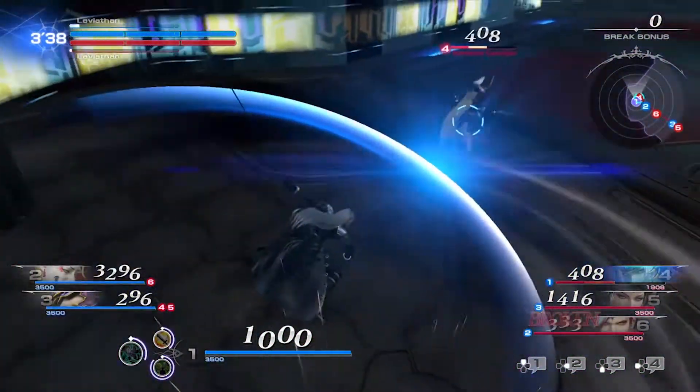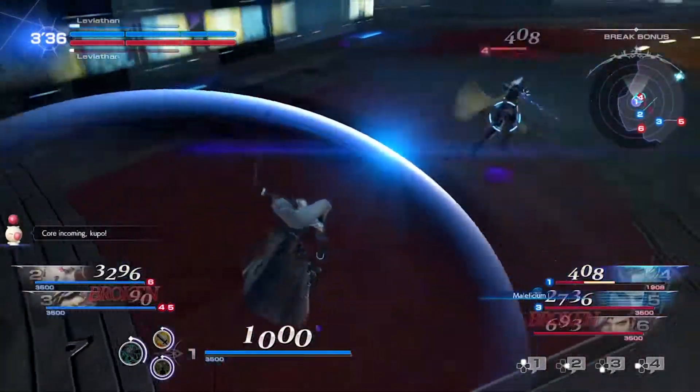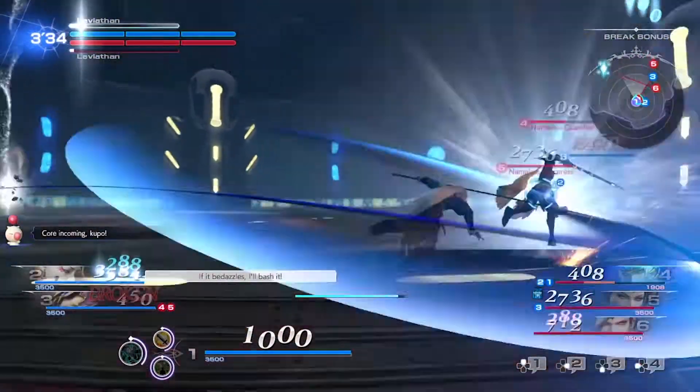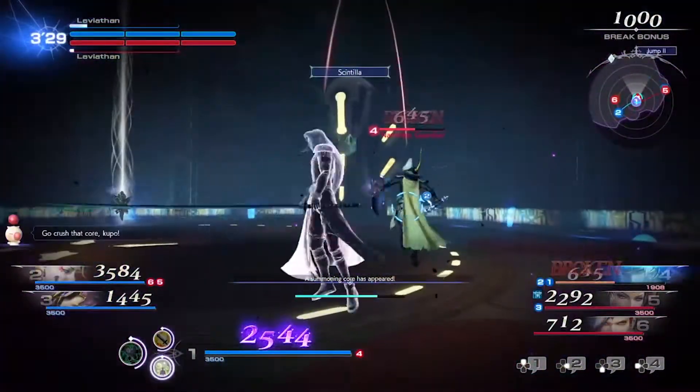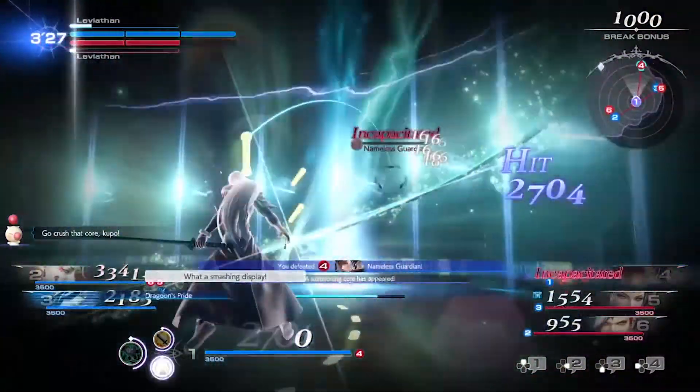To run up walls and trees in Dissidia Final Fantasy NT, all you have to do is press the R1 button, which lets you dash, while also pressing the circle button. It may be tricky to do it for the first few times, but with some hard work and dedication, you are sure to master the skill and leave your enemies bewildered.